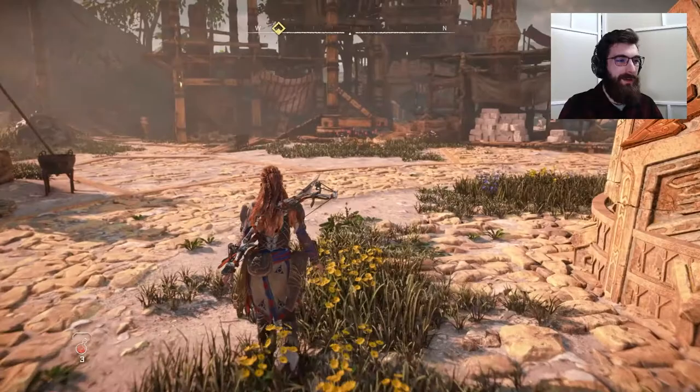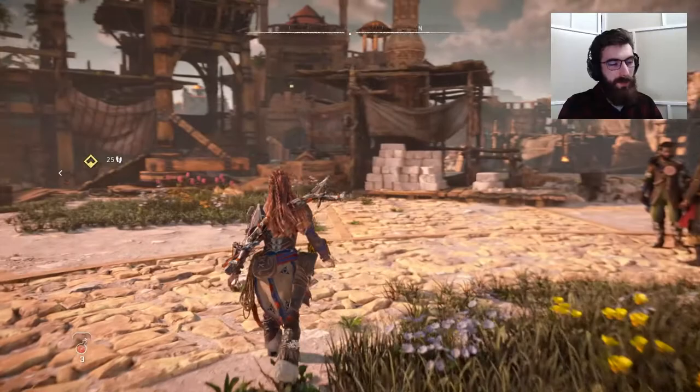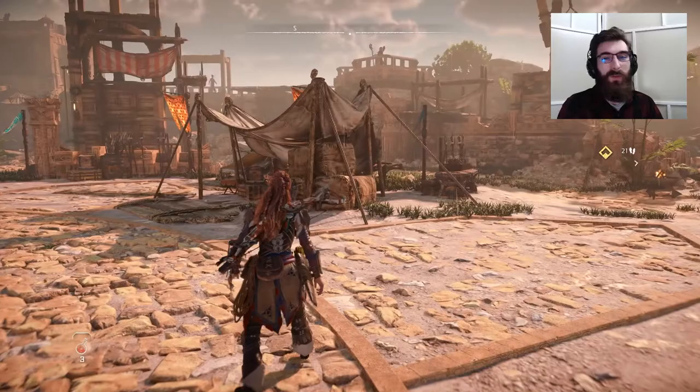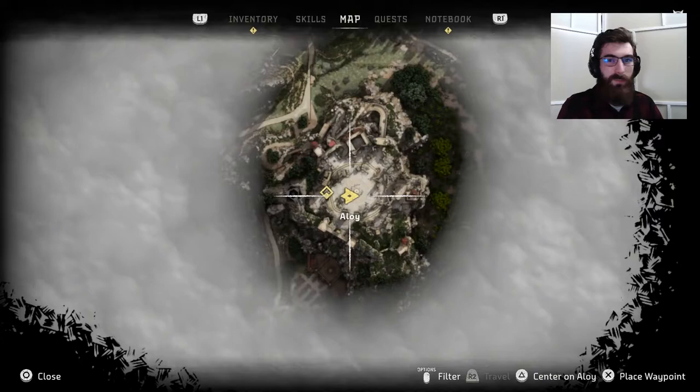Hey guys, welcome back to Forbidden West. Let's jump right back into it. Where we left off, Aloy just got back from dealing with the Far Zenith launch center, which was unexpected. Tried finding a Gaia backup, no luck there. And we're back in Meridian, which is still blowing my mind. I did not think we were going to get any returning parts of the old map, so I'm super excited to explore what we got here.